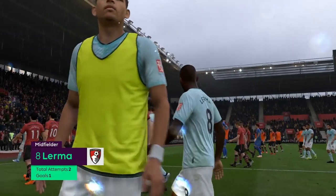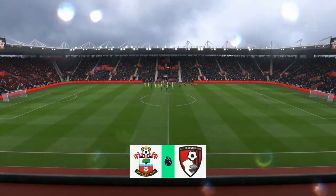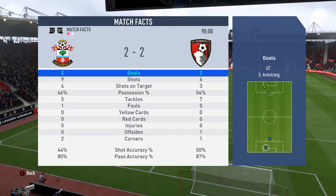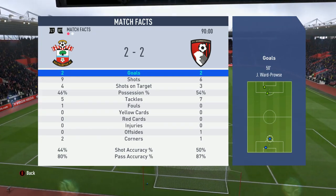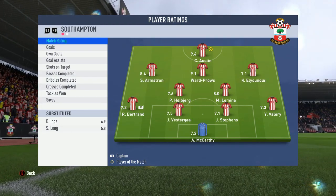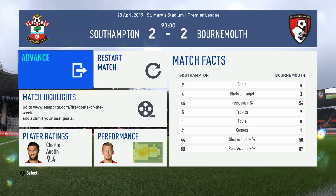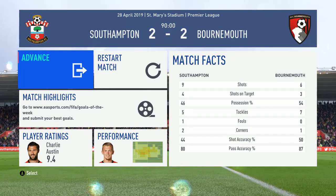We let in two goals — probably deservedly so, although I'd argue the first one I should do better and avoid. This isn't the strongest defense and these things are going to happen. We had nine shots, four on target, to Bournemouth's six shots, three on target, and we didn't have a lot of possession. Charlie Austin got a 9.4 rating — two assists — with Armstrong and Ward-Prowse getting the goals. He's great as that hold-up, deep-lying number nine who comes in to get the ball.